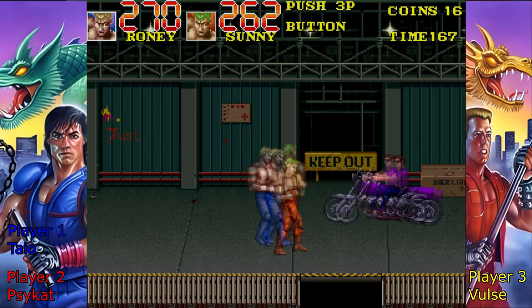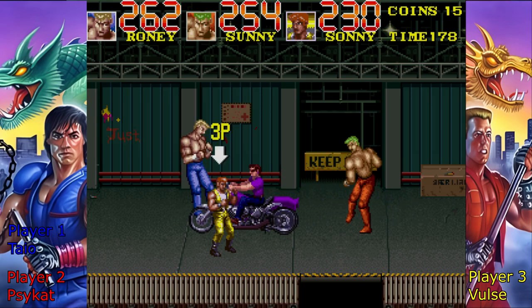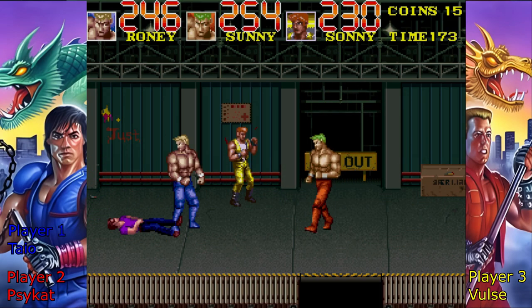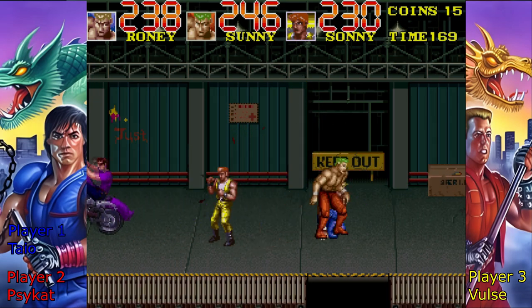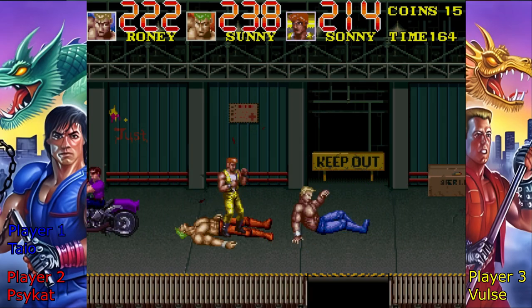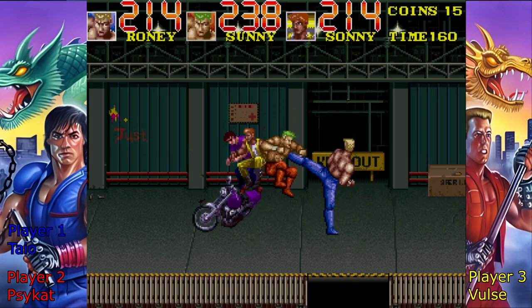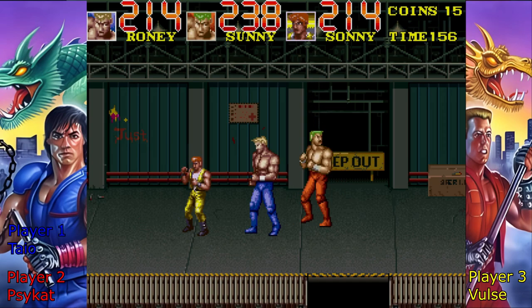There's a conveyor belt! I'm back and I'm Sonny again! Look, we've got Sonny and Sonny! I'm the short one. I got blue pants. I don't mind kicking with the bottom button and punching with the top button because fists are up here and legs are down here.